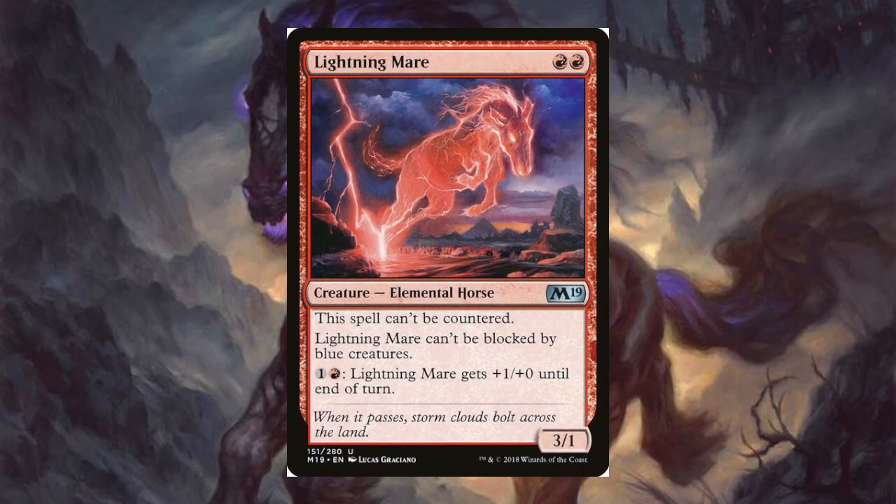Now we get into our red horses. Lightning Mare for two red — it's a 3/1. This spell can't be countered and it's an elemental horse. It can't be blocked by blue creatures, and for one and a red the ability gives it +1/+0 until end of turn. This would be good in a Kardur-type deck where higher power and lower toughness matters more. Still pretty cool though.